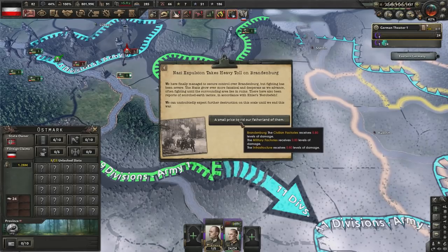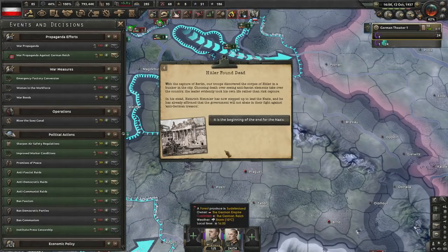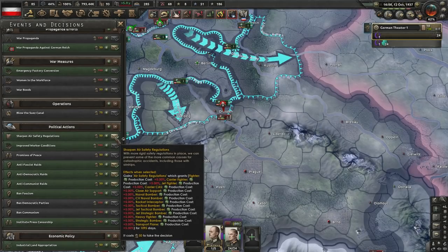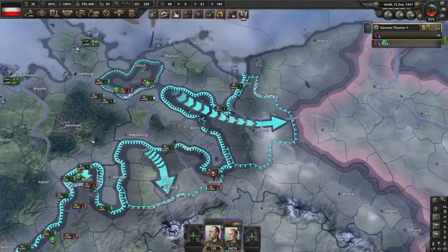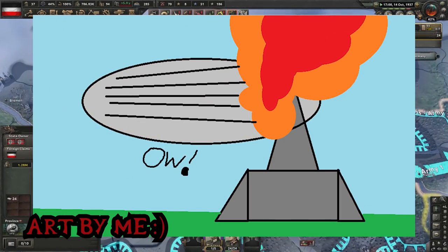They haven't even defended Berlin — oh, it's worse than we thought, and somebody appears to have kicked the bucket. While this war is going on, it may be important to sharpen air safety regulations. It gives you a massive debuff, but it can prevent an event that will screw over our entire run. We need the Hindenburg to have an incident, not to crash in a ball of deadly flames — it's very important.